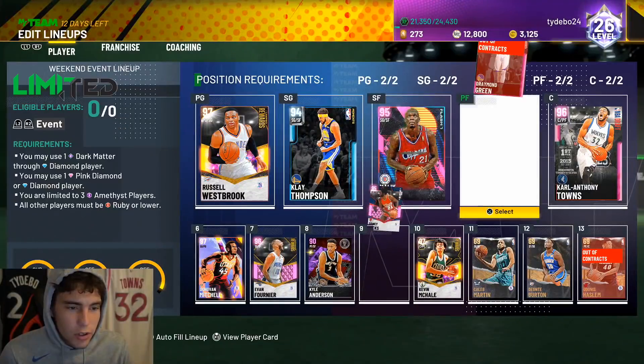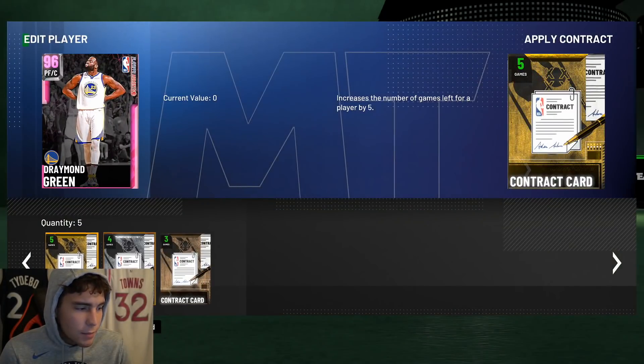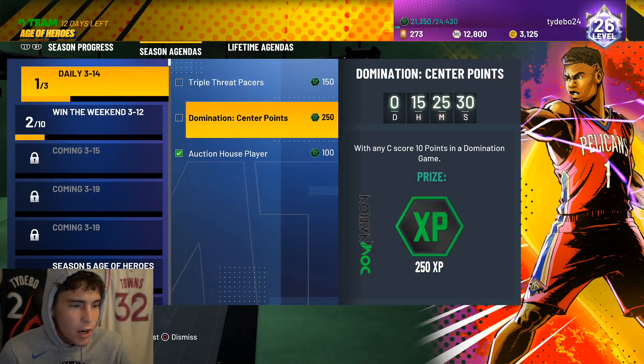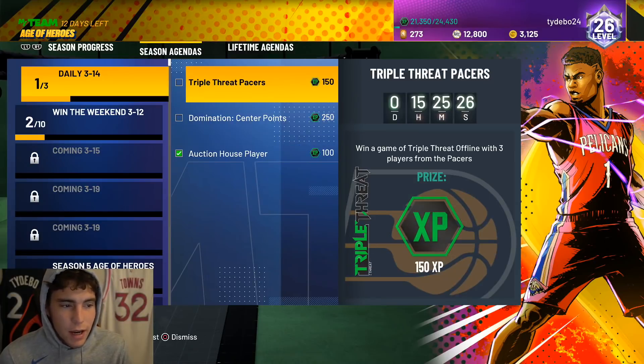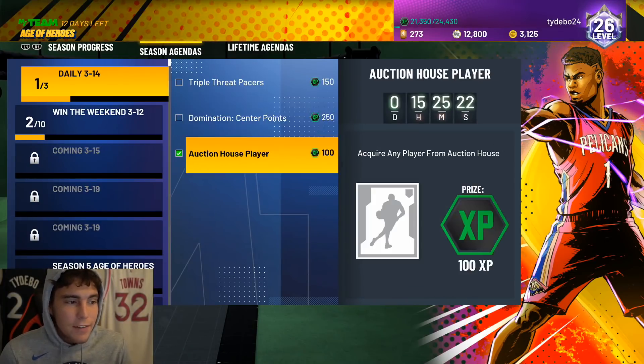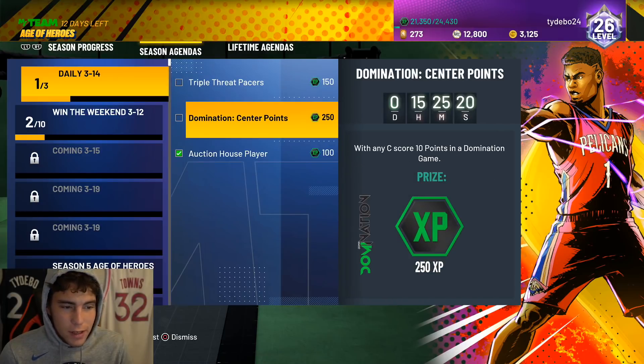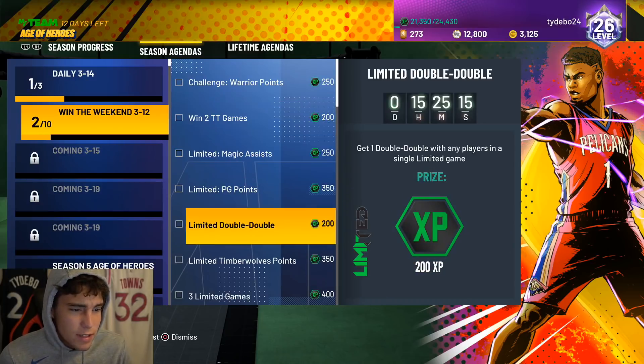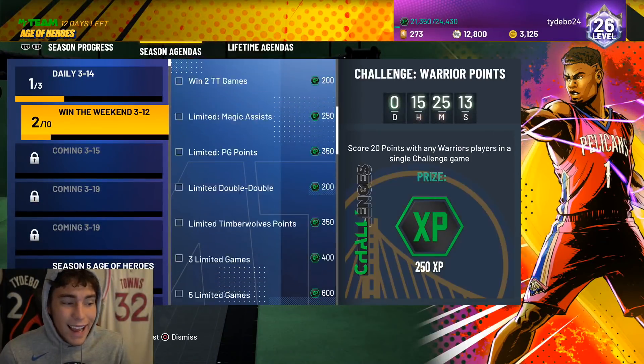I'm going to plug Draymond into the starting lineup. If you're grinding XP and looking to get daily challenges done, you need an auction house player — the cheapest card in the auction house is going to be up compared to normal. For daily XP you've got 500 here; usually it's 400 but because of the domination challenge it's 500 free XP, which is a big W.